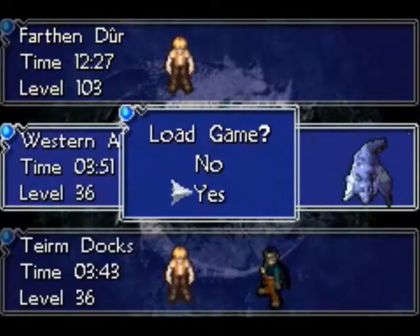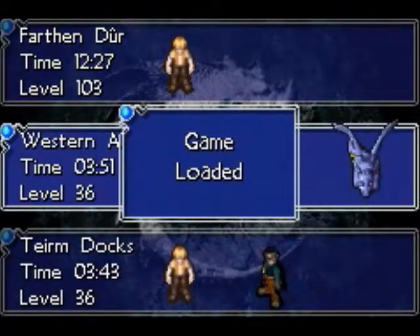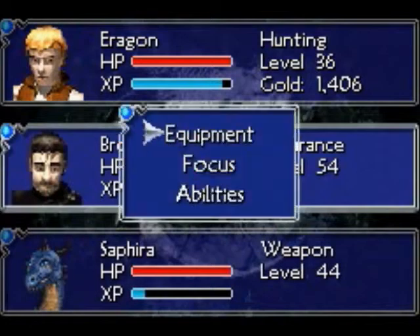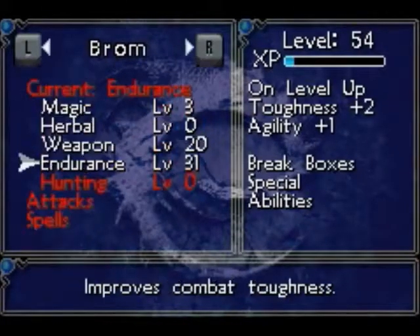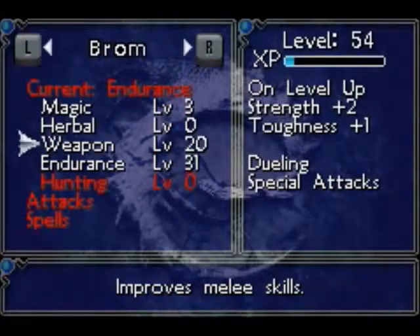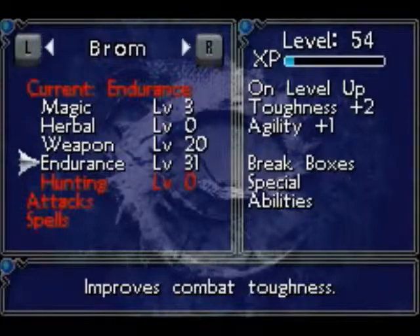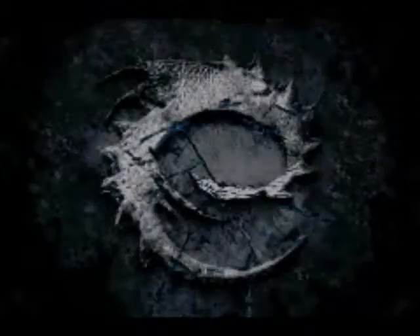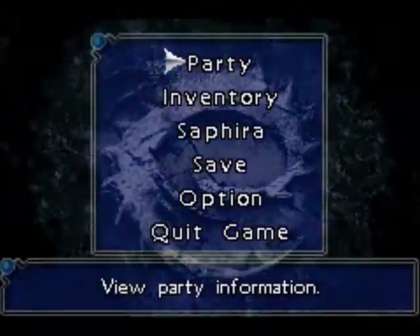Here's my actual save data. I'll show you what Braum can do now — Braum's pretty amazing. Braum is level 54. I spent all his points. He got 20 in weapon, and now he has 31 in endurance. Once he hits 35 in endurance, I'll probably go back to weapon again. He has a new ability called Loss. You can get this at weapon skill 12.